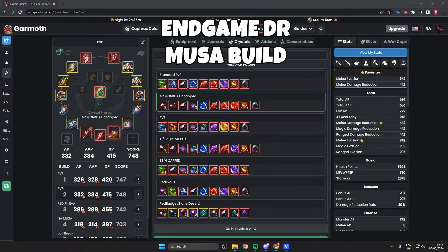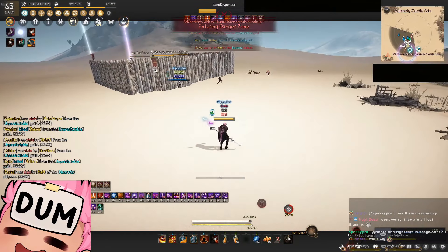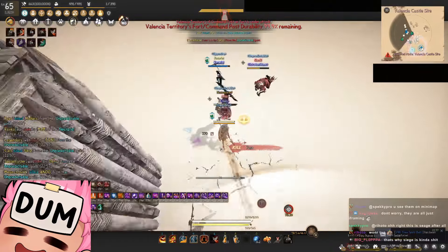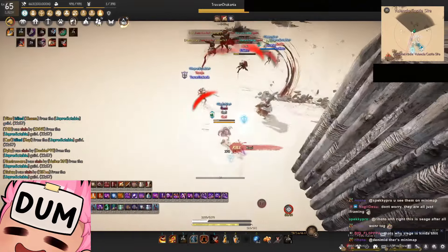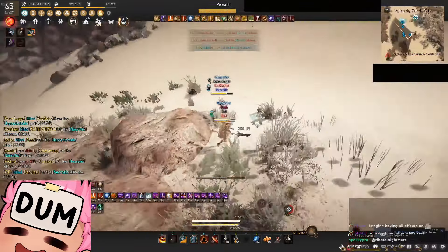Now, on to talking about DR. Damage reduction is the build that the majority of Musas use. By going DR, you're committing to the full high mobility glass cannon life. Your objective is to not get hit and abuse your mobility as much as possible. You might as well not play with armors at all because any amount of damage will probably kill you anyway. If you're looking to achieve a lot of kills, DR is the way.